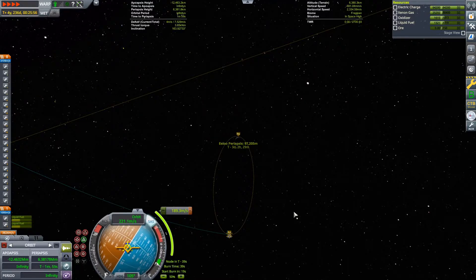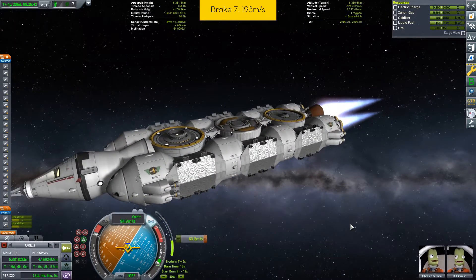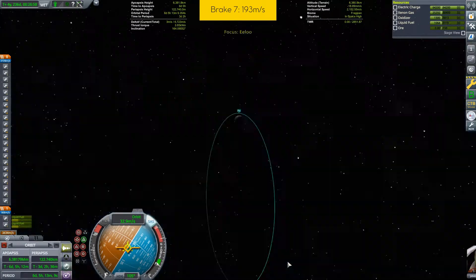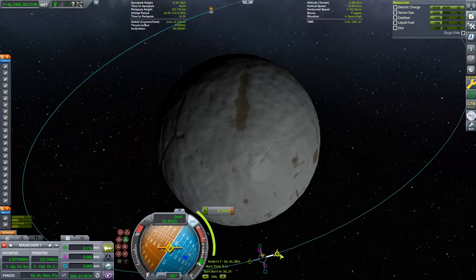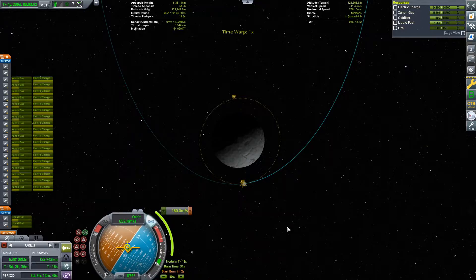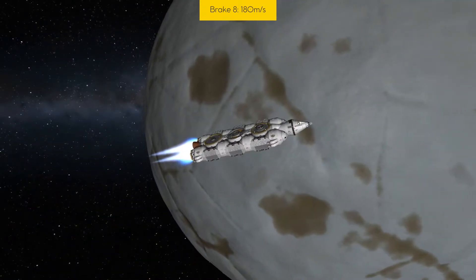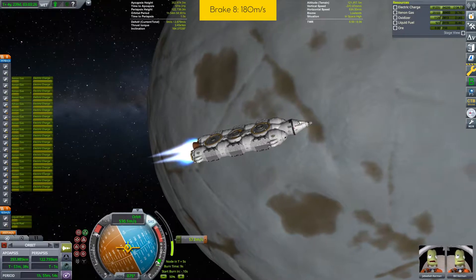The 7th burn allows us to place the ship in orbit around the planet and sets our periapsis at an altitude of 100 km. Chemical propulsion is used in addition to the ionic one. An 8th maneuver circularizes our orbit, still with both types of propulsion together.